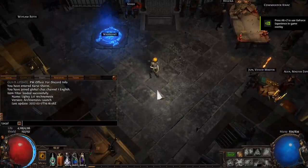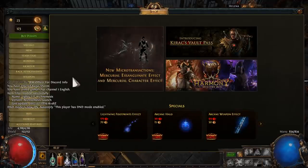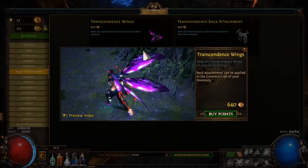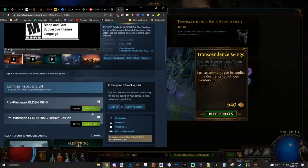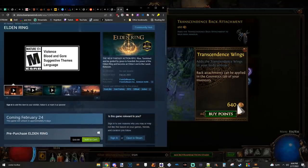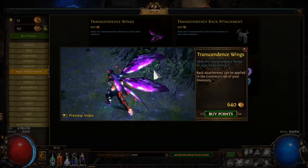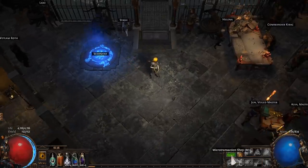Path of Exile is no stranger when it comes to microtransaction pricing being absolutely insane. This is a free game and they fund it from supporter packs and such, but the price points have gotten bananas. For example, to purchase the Transcendence Wings to make your character look like a fancy dragonfly, it is $64 US. You want to buy Transcendence Wings? Why don't you just go buy Elden Ring for $60 and get $4 change to buy yourself a slice of pizza instead. You could buy an entire AAA title for the cost of dragonfly wings. This button comes up all the time, you see it — but guess what? They've taken it a step further. The microtransaction intrusion has been limited to the shop button, but it has actually expanded from there.